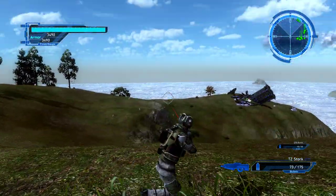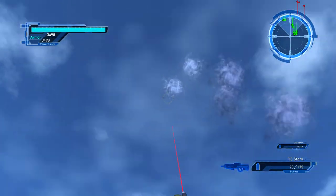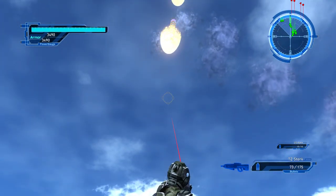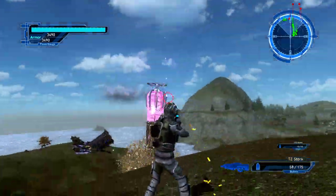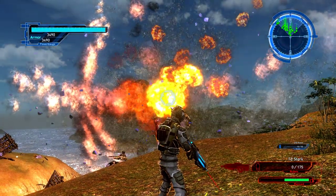If you stand right here, two horizontal pylons are going to come in from each side eventually. They're kind of annoying just to run to, but from right here you can see them both, and that'll save you a lot of running.